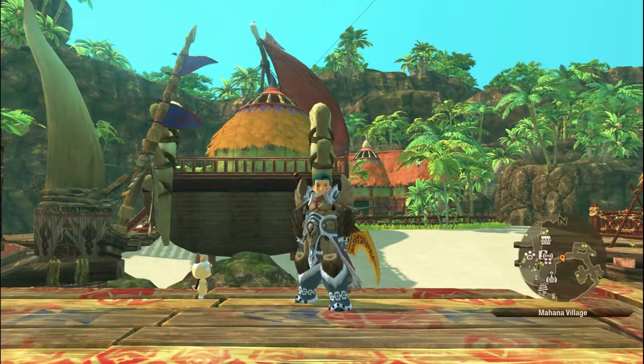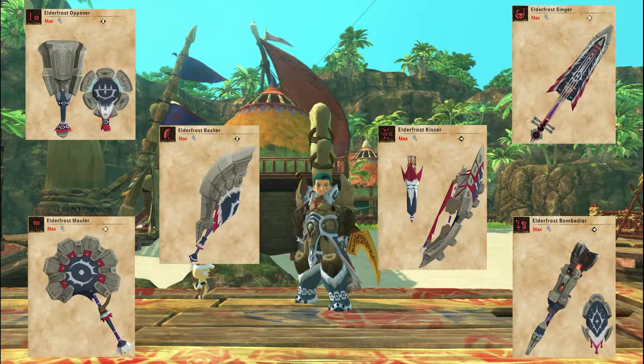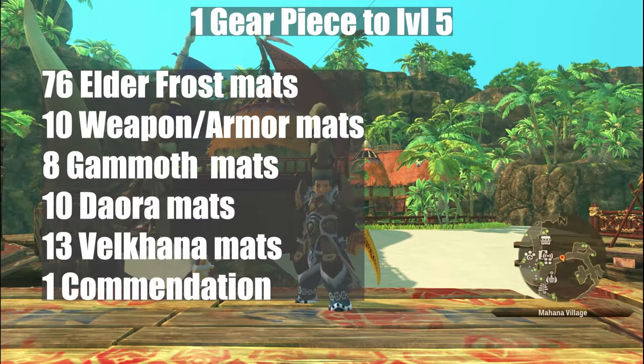Now let's talk about his gear. Elder Frost Gameth has all six weapon types and his armor set available, so that's seven pieces total. To complete one piece of gear, meaning upgrading it to level five, it requires 76 Elder Frost material, 10 weapon material or armor material if you're crafting the armor set, 8 Gameth material, 10 Deora material, 13 Valkana material, and one commendation.